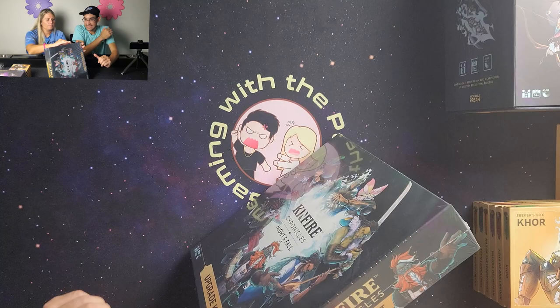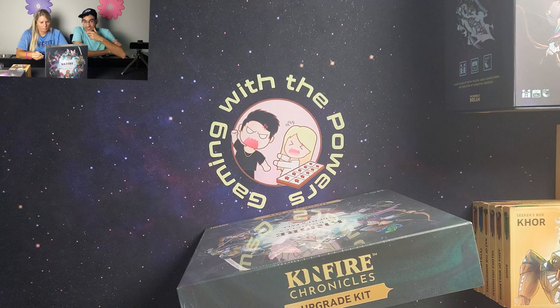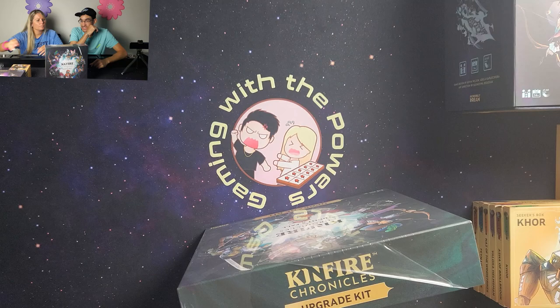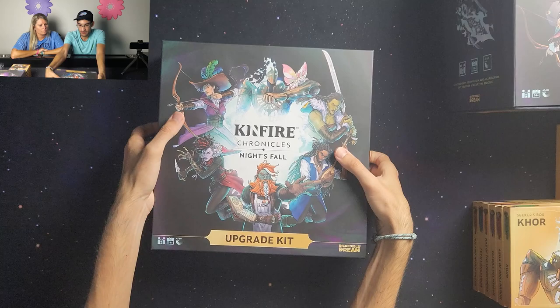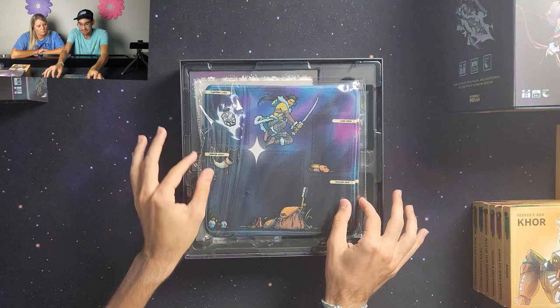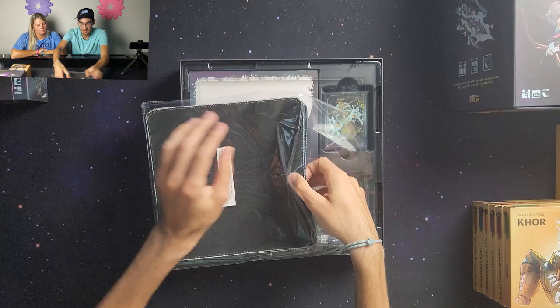Now the last thing we're going to look at is the upgrade kit. Basically, the upgrade kit comes with all of the bosses and enemies you're going to be fighting in the game as acrylic standees — instead of the cardboard punch-out standees that come in the base game's portfolio boxes. The upgrade kit also comes with six player mats for each of the characters and card sleeves for each character's cards. Right on top, we've got the player mats.